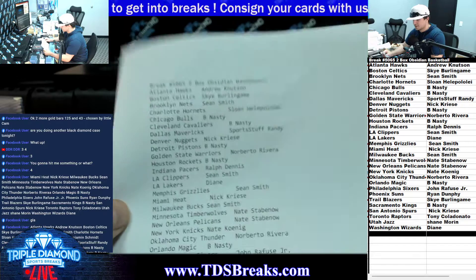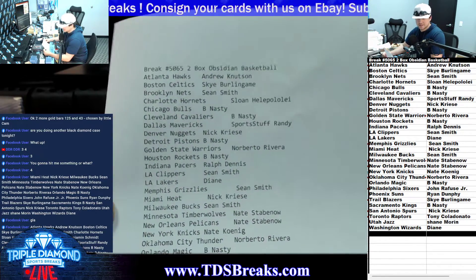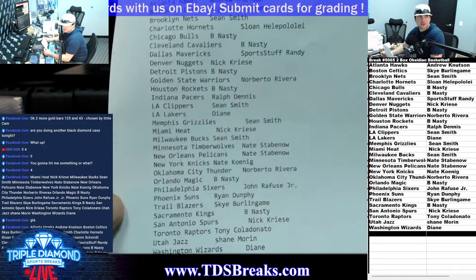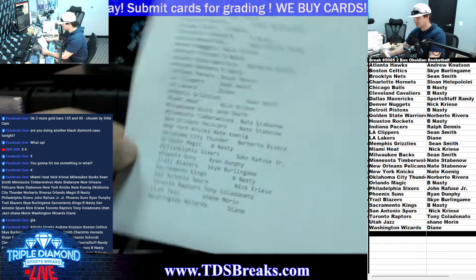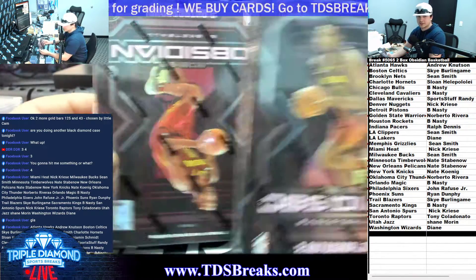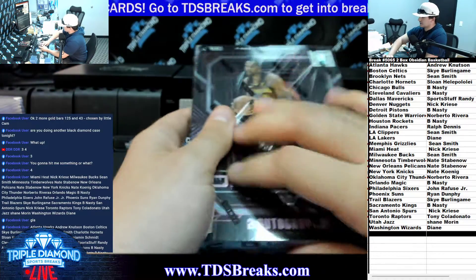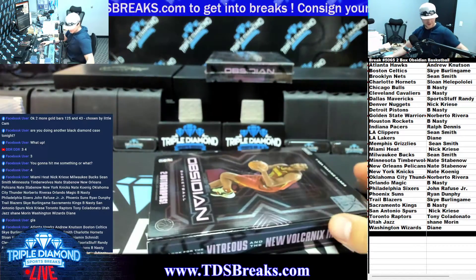Alright, what's up guys, we've got break number 506 - it's the two box Obsidian Basketballs PYT. Here are the teams list on the screen. John, we are not doing another Black Diamond case - that was our only sealed case we had. We might be getting more especially if it sold out that quick. Here we go, good luck guys. Two more gold bars, 125 and 43, chosen by Little Cam.